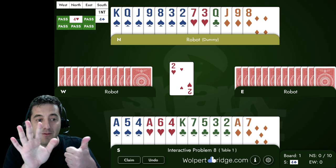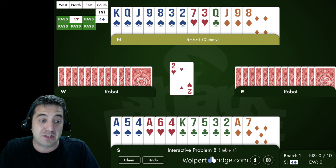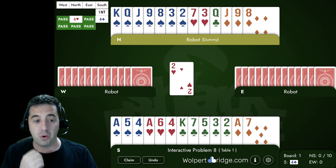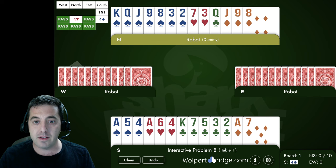The club suit — we have six of them, five-one, meaning the opponents have seven. If those seven break four-three, our last club could eventually be good, but it's going to take work. We have to knock out the ace, trump a club, trump a second club, then get back to dummy to enjoy the last club. So we're going to need to get to dummy a bunch of times — the key to this hand is entry management.